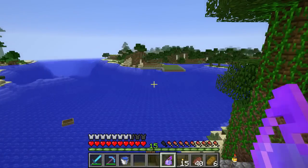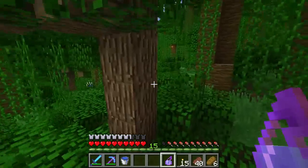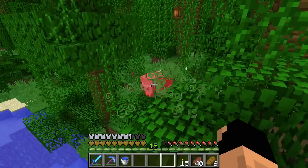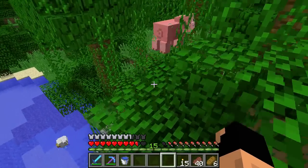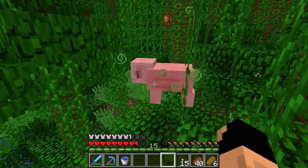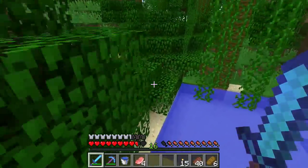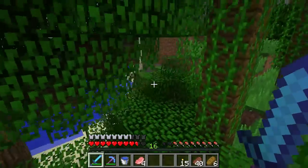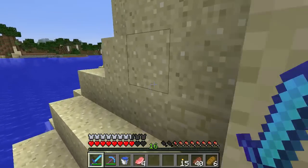Let's throw this splash potion at something — I found an unsuspecting pig out here under our house. Let's throw it at this guy. There we go — I accidentally hit myself with it as well, but you can see the poison lasts about 45 seconds. Luckily our armor helps us not feel that damage too much. The pig is still poisoned — let's go ahead and hit him and take what he has because he's not going to use it anymore. That's how the splash potion of poison works.